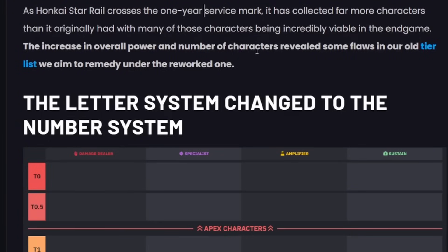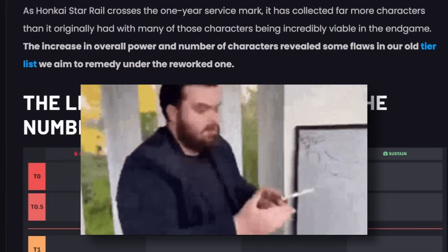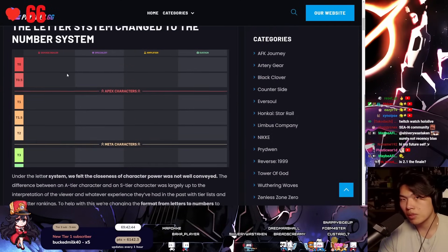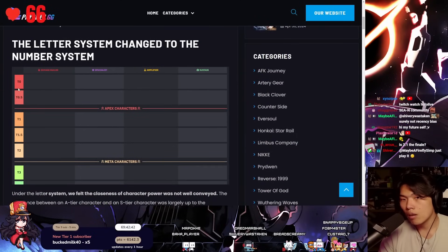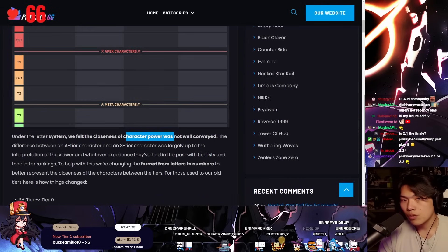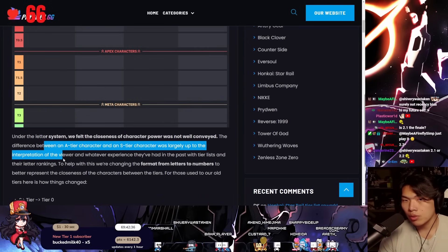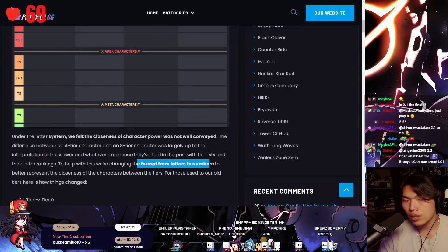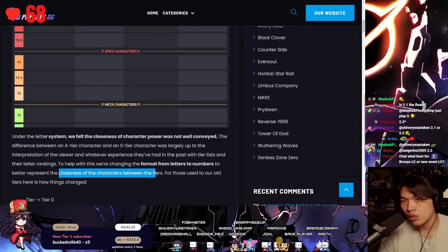Increasing overall power and number of credits revealed some flaws in the old tier list, which they attempt to remedy under the new system. The biggest change is the switch from the letter to the number system. The closeness of credit power was not well conveyed — the difference between AT and ST was largely up to the interpretation of the viewer.